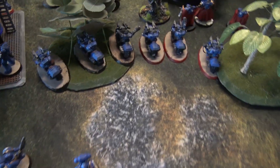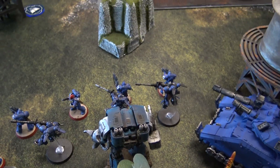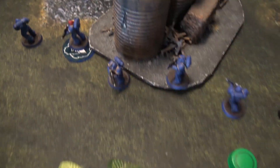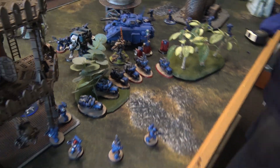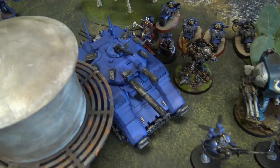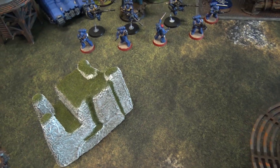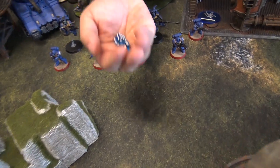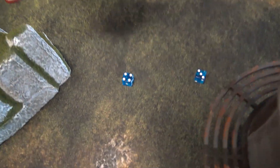Turn two Ultramarines movement: everyone shuffled up toward the center, bikers following, forming a ball of doom. The Thunderfire Cannon stayed still. Psychic phase: Tigerius casts Scryer's Gaze looking for six — goes off, gaining a CP.